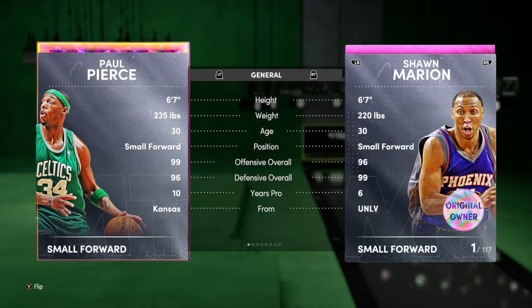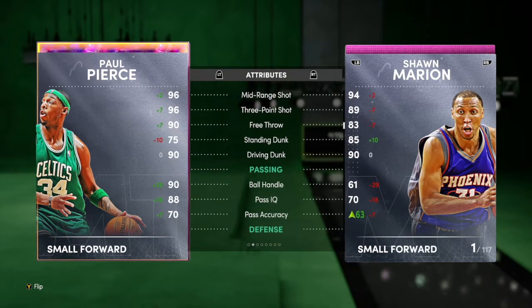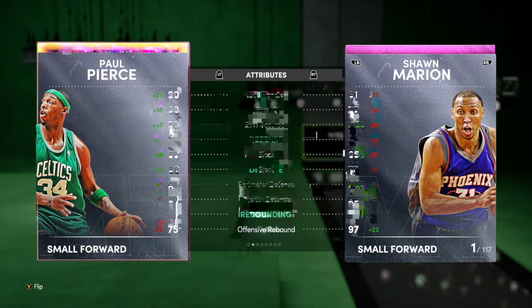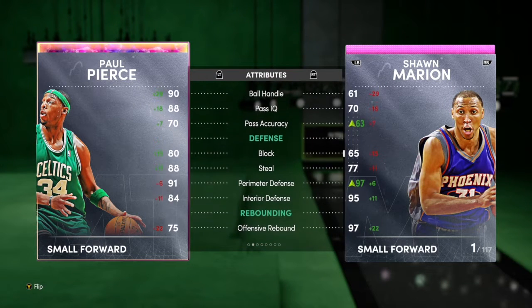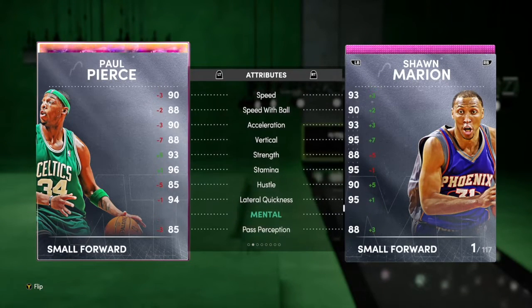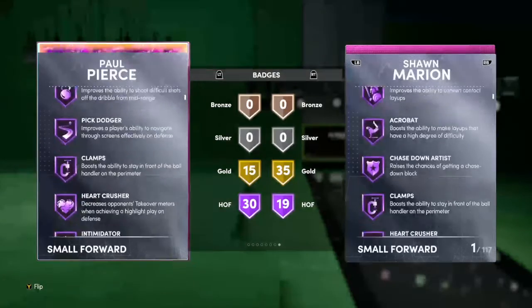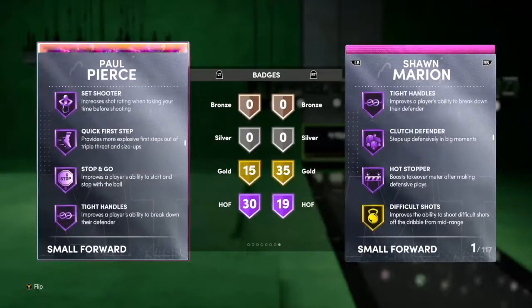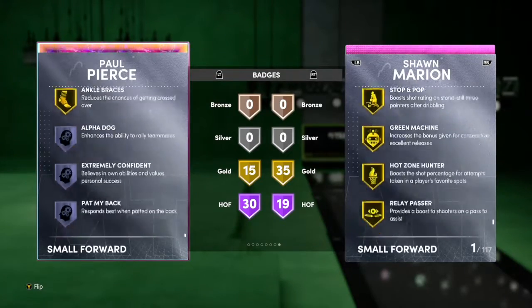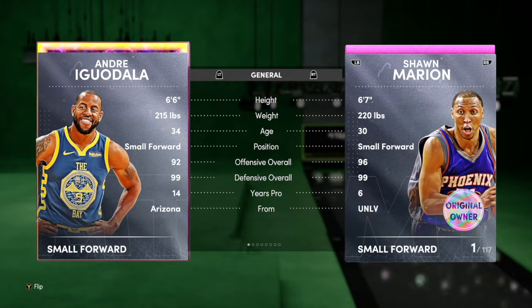Next up, we got Galaxy Opal Paul Pierce — 6'7, 99 offense, 96 defense. He has 86 draw foul which is kind of low, 96 mid-range, 96 three-ball, 90 free throw, 90 driving dunk, decent passing and ball handling, solid rebound, and okay speed. Checking his badges, he has Hall of Fame clamps, deep threes, downhill, quick first step, but he does not come with gold dimer — so you'll have to add dimer to Paul Pierce.